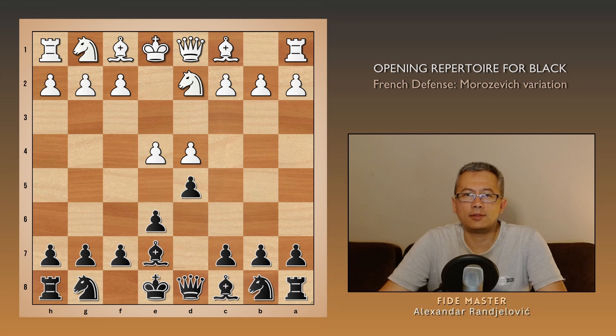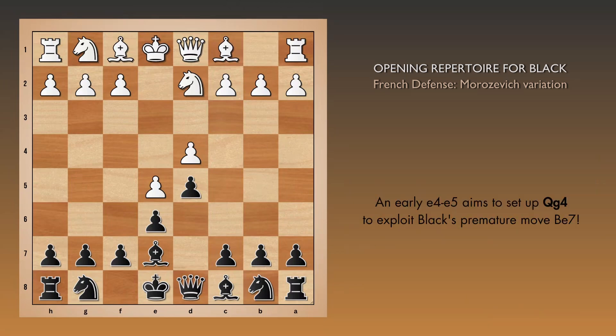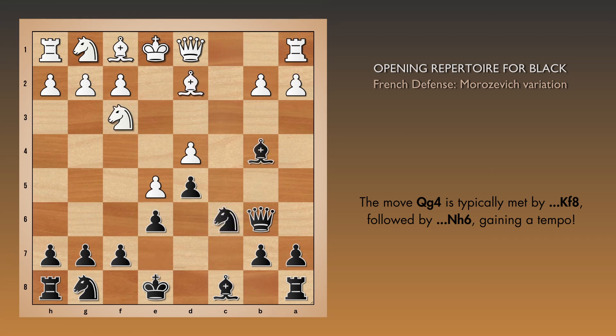White has several options in this position: e5, c3, bishop d3, and the most natural and already mentioned move, knight gf3. If e5, white is committing too soon. Black should immediately counter with c5. And now c3 doesn't work, due to the simple cxd, queen b6, bishop b4 check, and knight c6, with a good position for black.